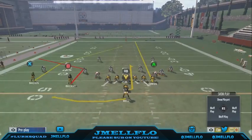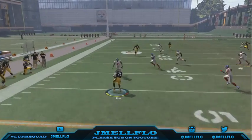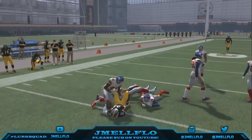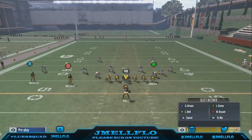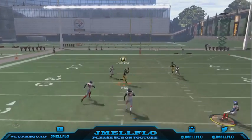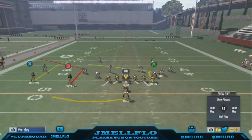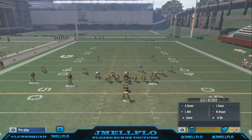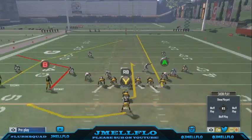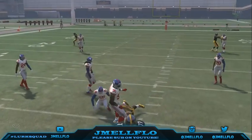From here, against Cover 2, if they're playing a soft squat over the top, you can just throw the swing. You'll see how it opens up - that swing right there gets the animation and he continues to get yards. That's an easy three yards every time. The money route I really like is the post route right here - it destroys Cover 2, can destroy Cover 3. It's not really the best against Cover 4, but mixing it in with your curl and streaking the tight end is where it gets nasty.